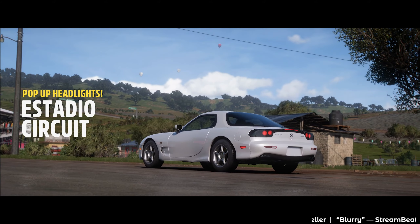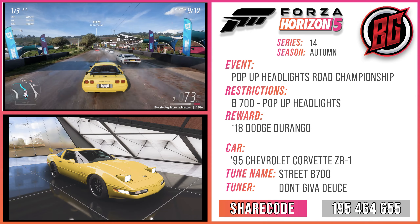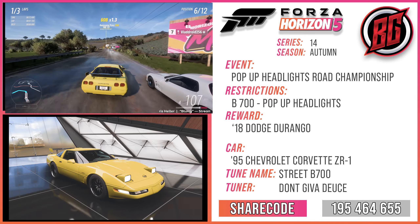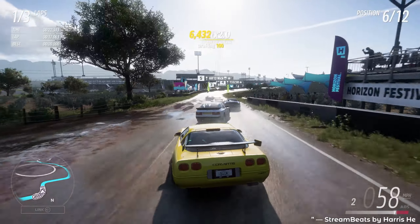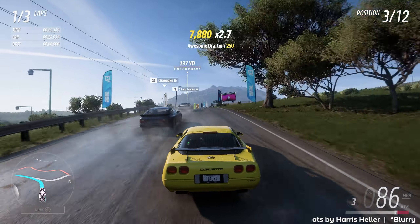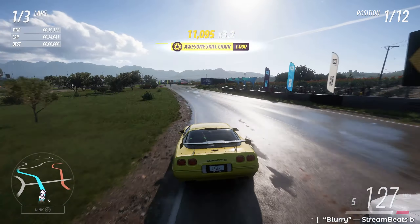Here we go with the Ostato circuit to finish off the pop-up headlights road championship, jumping into the 1995 Chevrolet Corvette ZR1. The share code will be up on the tune sheet on screen. I can already feel some understeer here — it is an all-wheel drive converted Corvette, so you're going to feel some of that unnatural feeling. But we're moving right up through the pack and just like that, we're up into first.